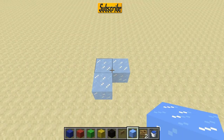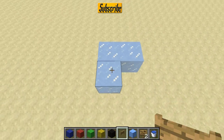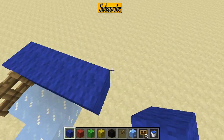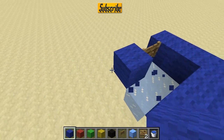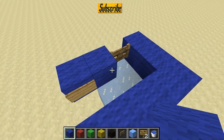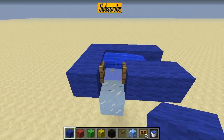You want to start with a corner like this made of ice and place a fence gate here and some blocks around it. This is basically our input device, like this. And place small blocks here, then put a sign here, a water block here, and that's actually good to go.